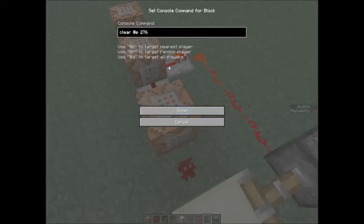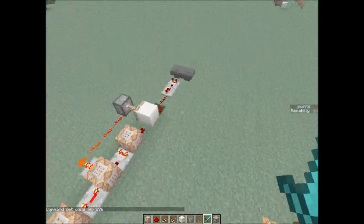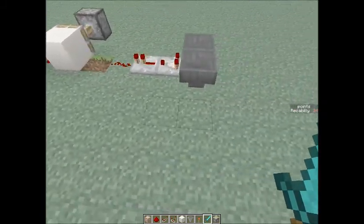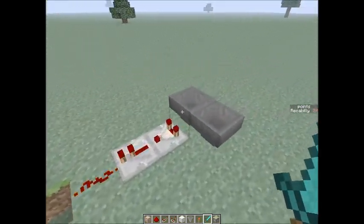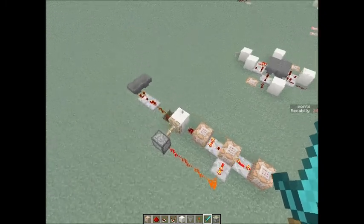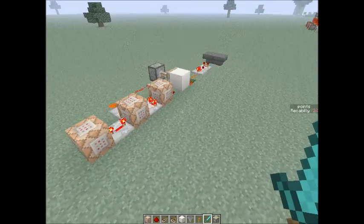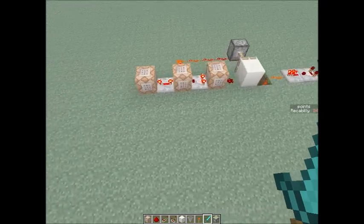My idea is to have a command block do a scoreboard where it sets the score to 1. And right here it would say clear at P, score, who has the score of 1. And then if you do, it powers this and stops the redstone and stops the clock. After a certain while within the clock, it changes the score back to 0 and tests to see if you have the item again. If you do, it takes it away and gives it back. Maybe good for quest points, or if you want only people who have a certain type of armor to enter a room, then you can do that and just inside the room do the clock.